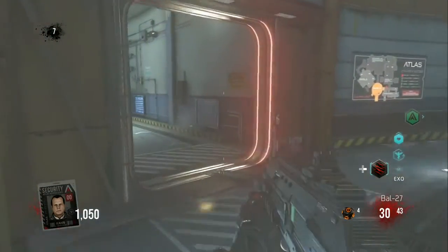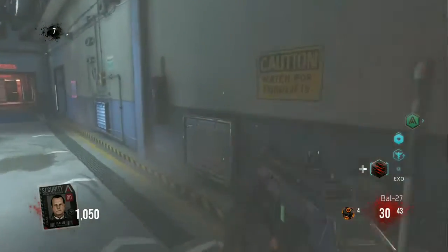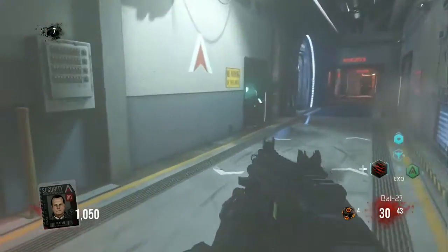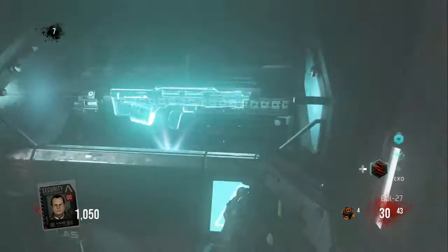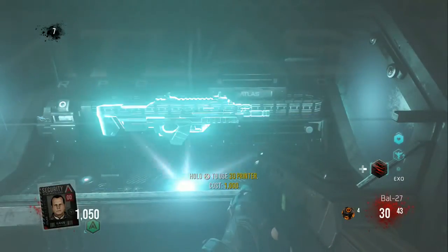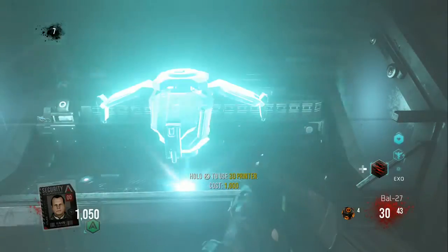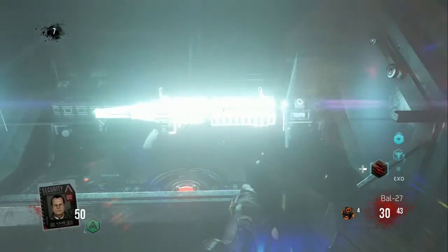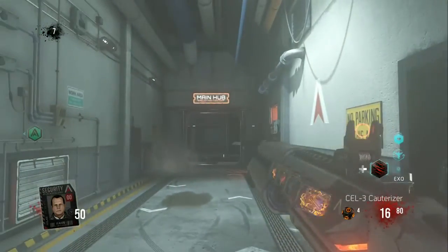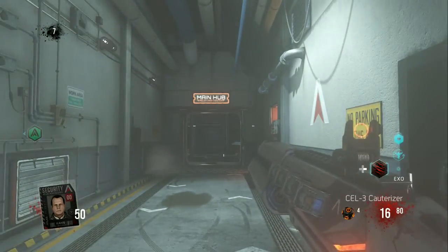You can upgrade the weapon up to Mark 20 using the new upgrade system — basically you can upgrade your weapon 20 times. But even once you've upgraded it 20 times, this weapon at round 30 doesn't even kill in one shot — it takes two shots to kill, which I think is massively underpowered. The gun itself is a directed energy weapon; it shoots energy bullets and it's a three-barreled shotgun.